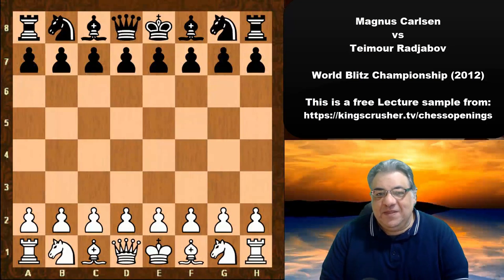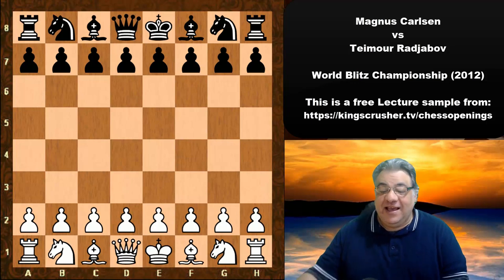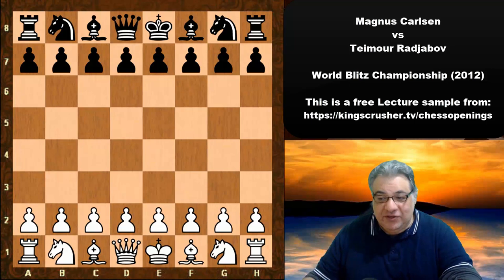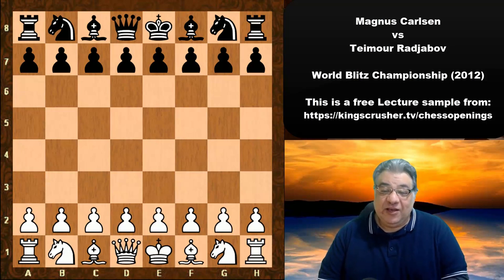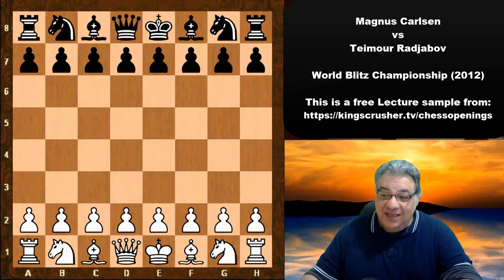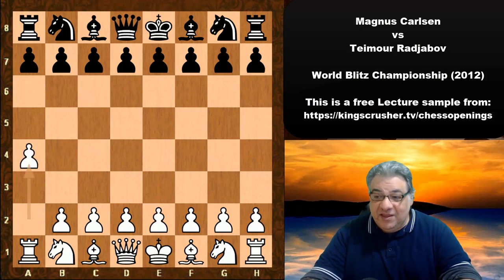In this lecture we're going to see a rule-breaking opening in the first degree, played by Magnus Carlsen with the white pieces against Timo Rajabov in the 2012 World Blitz Championship. Magnus Carlsen is a fun-loving kind of guy who experiments with his openings — the faster the time control, the more wacky. Here in Blitz round 27, he plays a4, the 'where' opening. Should Rajabov beware?